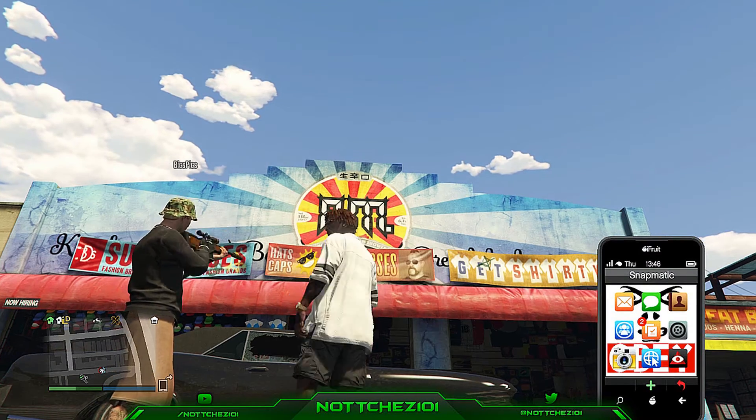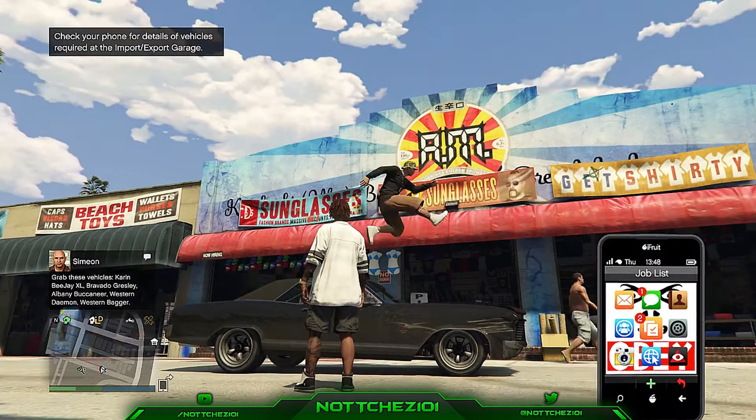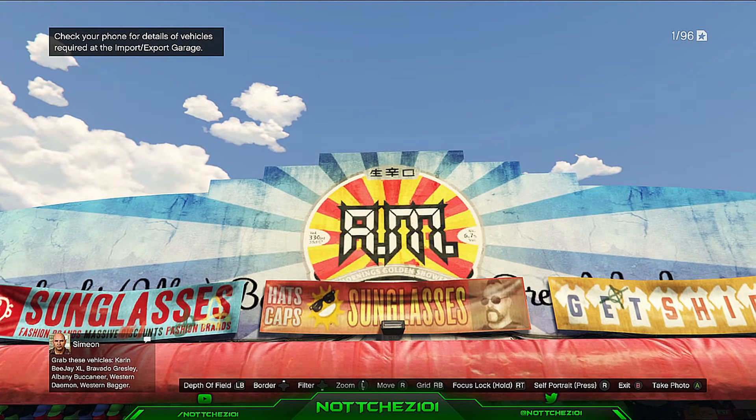The second one is on Vespici Beach, and it's actually some Chinese symbols. I had to do some research — I thought they were oddly placed. So I put it into Google Translate and it actually gave me Liberty too.